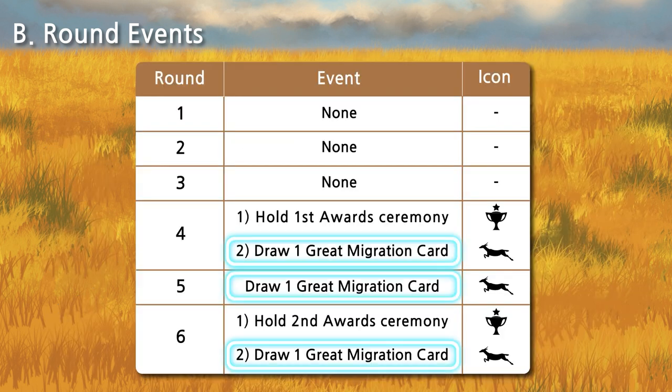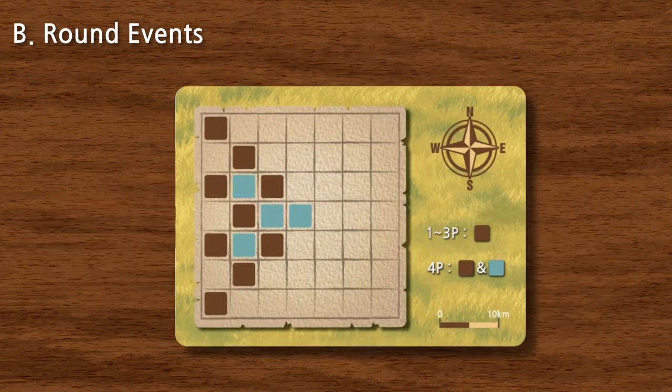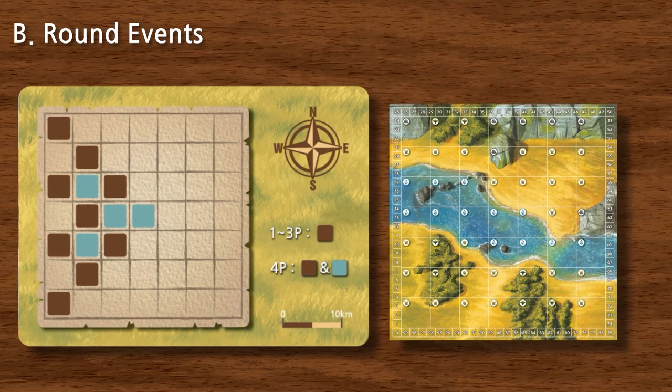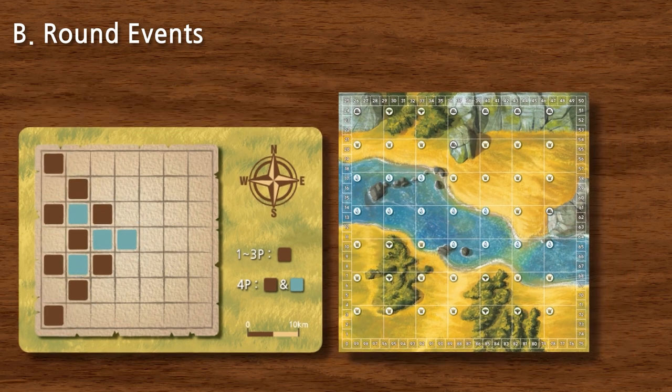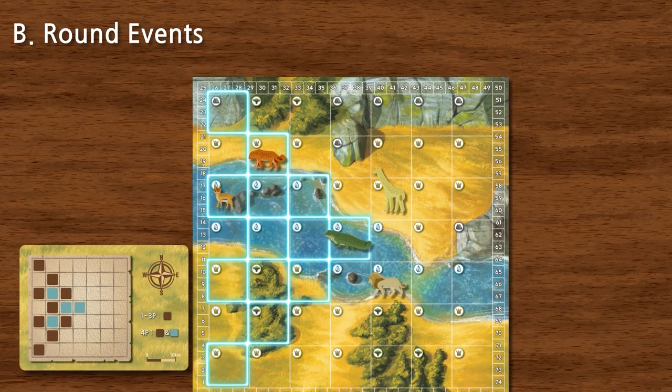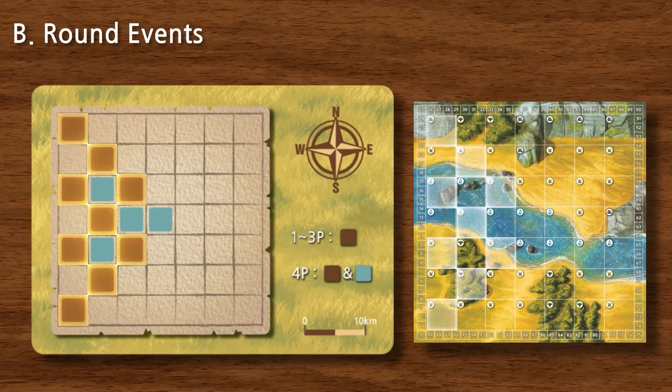Another event to keep in mind is the Great Migration. It occurs before rounds four, five, and six, and is marked with the gazelle icon. When it's time for the Great Migration, draw a card from the top of the Great Migration deck. The card will show a grid showing the spaces on the map the animals are intending to migrate from. Any animal on the marked spaces must be removed from the map and placed back into their corresponding discovery area. In one through three player modes, only animals on the brown spaces migrate. In four player mode, all animals on both brown and blue spaces migrate and need to be removed.